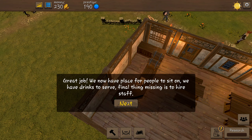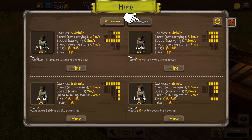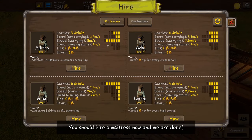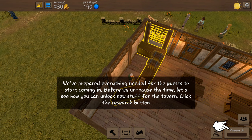Great job! Now we have a place for people to sit and drinks to serve. The final thing missing is to hire staff. We're going to need to hire a bartender - we've got Gail. We'll take Bert. And we'll hire a waitress - we've got Elissa, attracts 3.5 more customers every day, that actually sounds pretty good. So we're going to hire you, Elissa. That's it for now, we've prepared everything we need for the guests to start coming in.